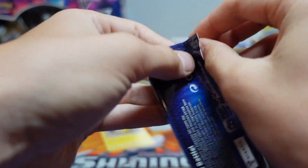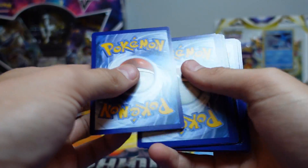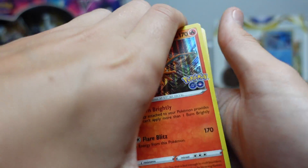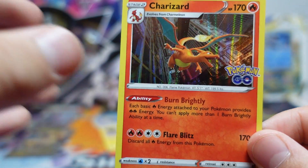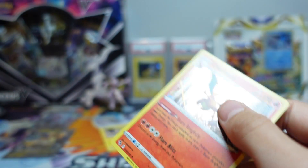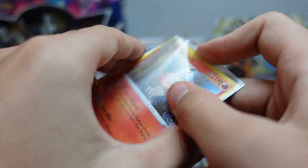Here we go, last pack. It would have been cool if we could get another V-Star. Oh look, we got Charizard! We've got the Charizard holo. This probably has to be at least a $4 card because it says Charizard on it — and that's how the Pokemon fanbase treats Charizard. But I treat him the same way, I like him, so that's cool.